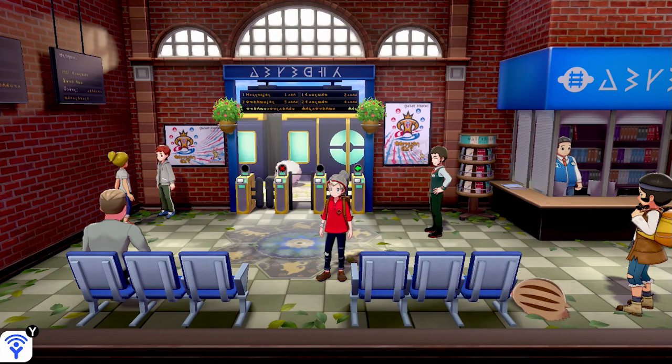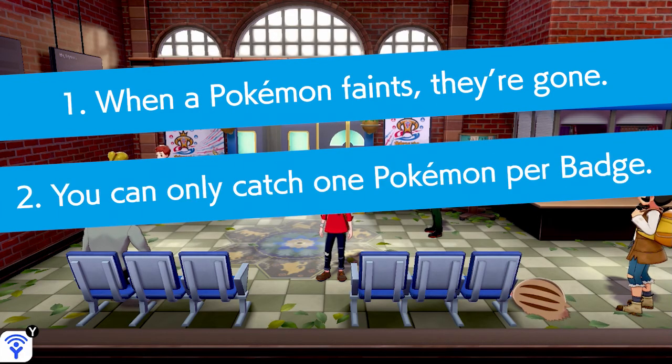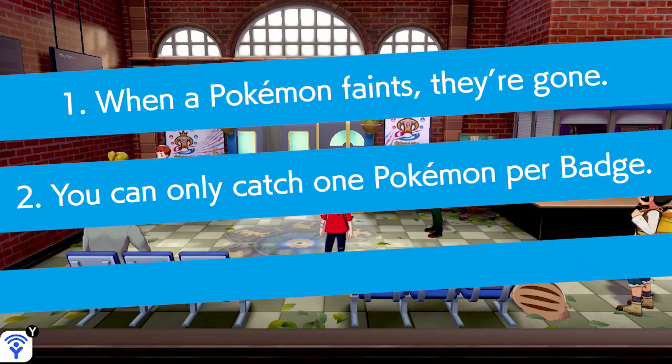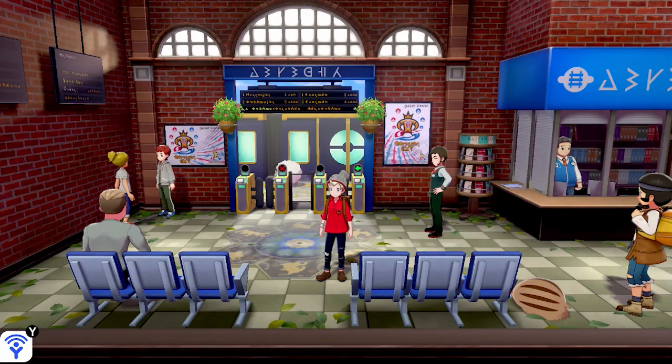Hello everybody and welcome back to episode 3 of Pokémon Badge Lock, a new challenge run created by yours truly. It's a twist on the classic Nuzlocke — except in the regular Nuzlocke you have to catch one Pokémon in every route and it has to be the first one you encounter. In our challenge, the Badge Lock, the first rule is the same: if a Pokémon faints, it's considered gone. The second rule is you can only catch one Pokémon per badge, and the type of that Pokémon must match the badge you've just collected.